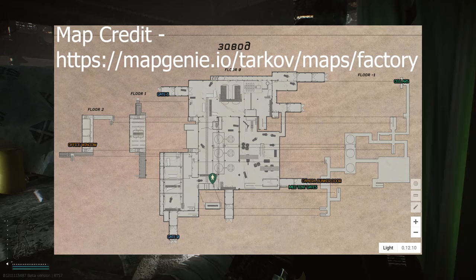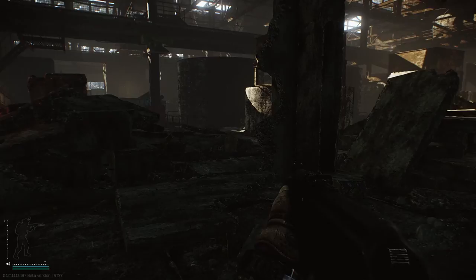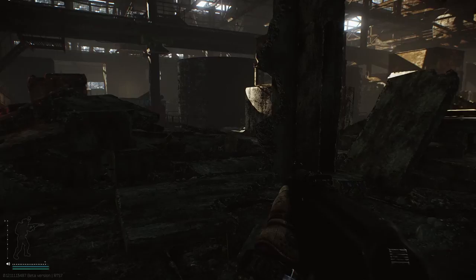The task involves you extracting a letter from a dead scav body at this location in the factory map and handing the letter over to Therapist. The dead scav body is in a bunker marked with green chem lights and the letter is tucked inside the top of the scav's jacket.